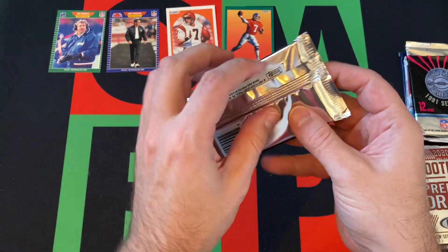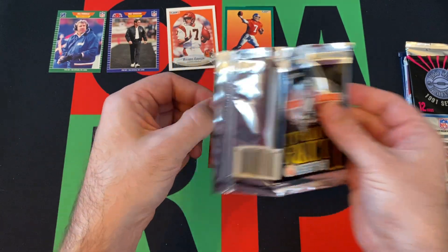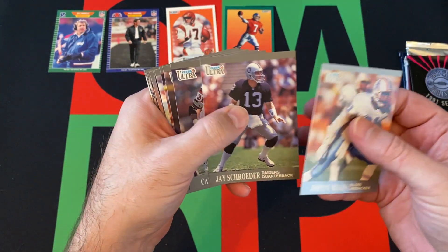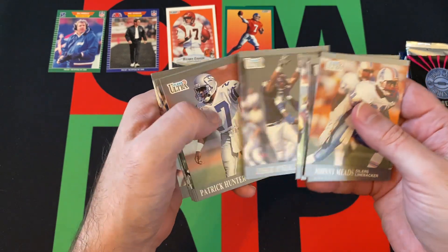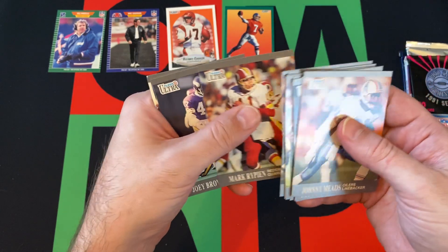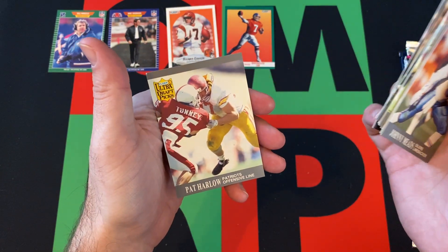Moving on to 91 Fleer Ultra, looking for Brett Favre's rookie. Johnny Meads, Jay Schroeder, Carl Zander, Dennis Smith, Rob Thomas, Hardy Nickerson, Leslie O'Neill, Patrick Hunter, Richard Dent, Brian Noble, Mark Rippon, Joey Browner, Steve Walsh, and Pat Harlow.